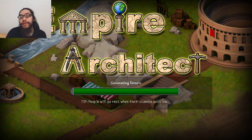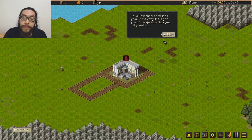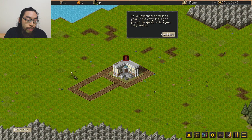People will go to rest when their stamina gets low. This game is going to be similar to Caesar and Zeus - those kind of games. It's going to be different from RimWorld. The closest game on my channel to this would probably be Kingdoms and Castles. Hello governor, there's a dude over there.